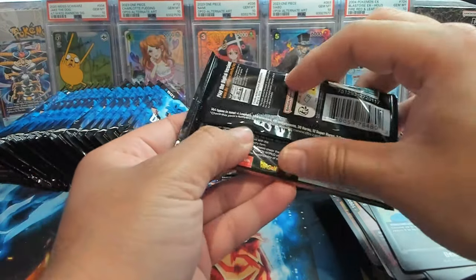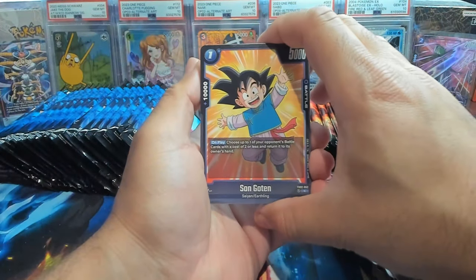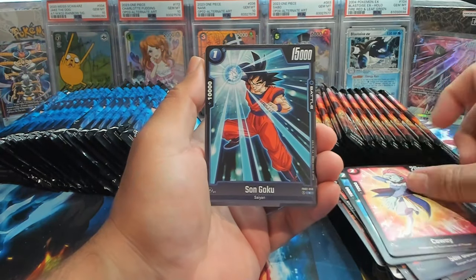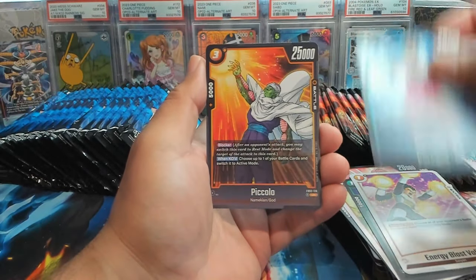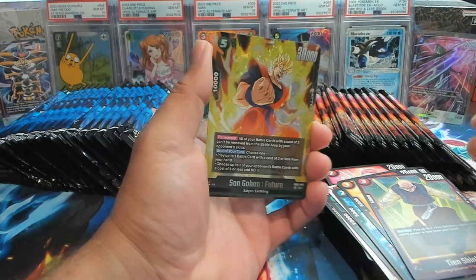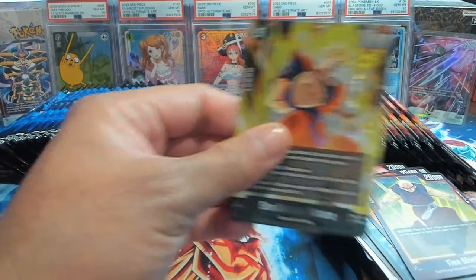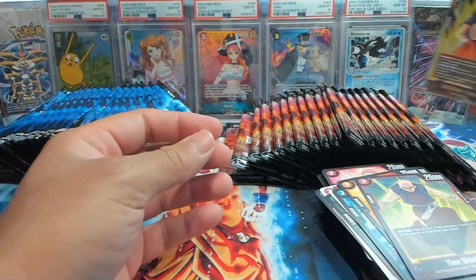Let's keep going. I've not lost faith nor have I lost hope. Let's see if we can pull two Secret Rares — that'd be sick. We have Kawei, Android 19, Energy Blast Volley, Paragus, Tien Shin Han, Kato Pesla, and we have an SR Gohan! Let's go. Love seeing the boy Future Gohan — this is one of those cards I don't think I'll ever get tired of pulling because it looks so fire.